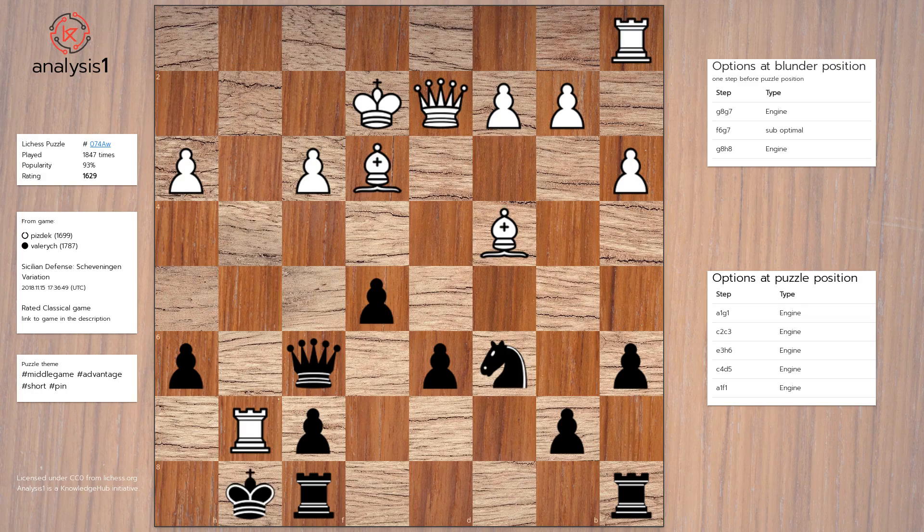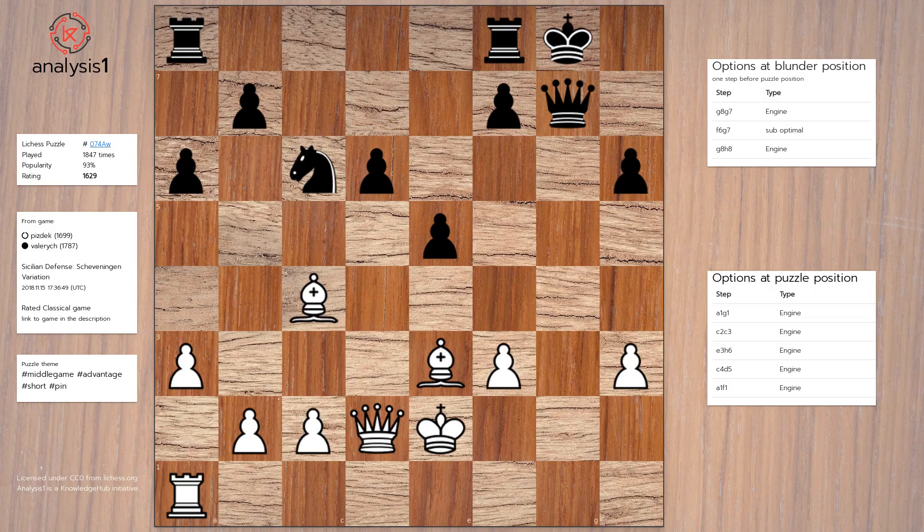The blunder move was Queen takes rook on this end. Remember, there is only one correct answer. Let us look at some move options we have at this stage.